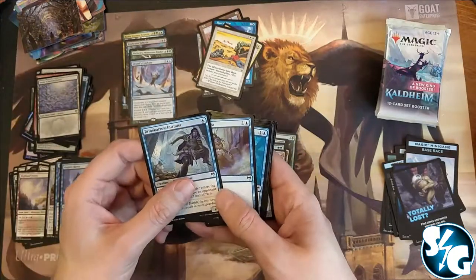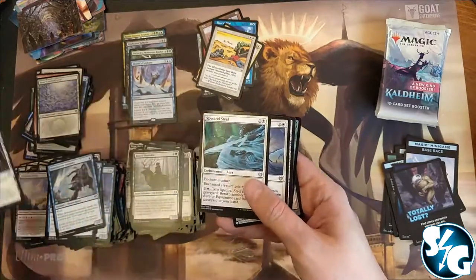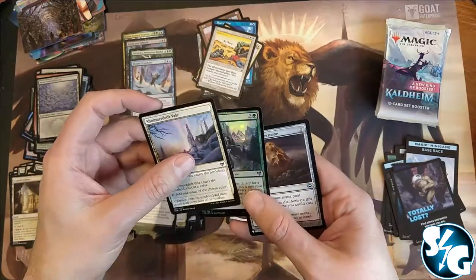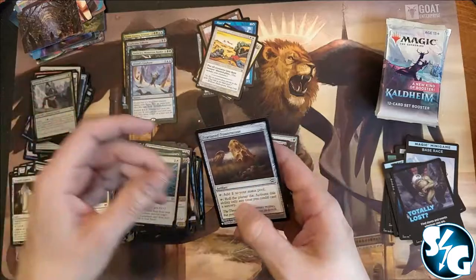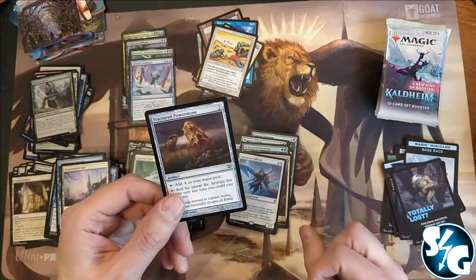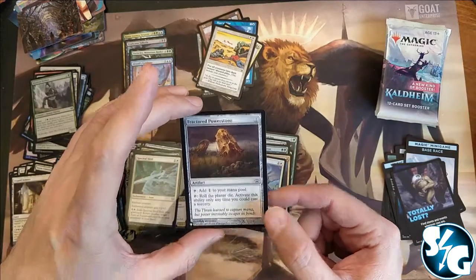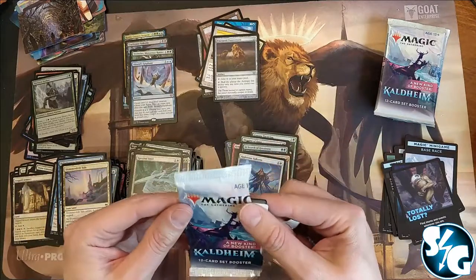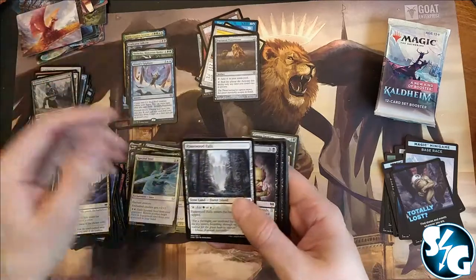Snow-Covered Forest. These are the commons, there's an uncommon, there's a land. And Righteous Valkyrie — once again, is that a bulk rare? Horizon Seeker, and I've looked that one up last time as well. Fractured Powerstone — it's not worth anything, but hey, who cares.